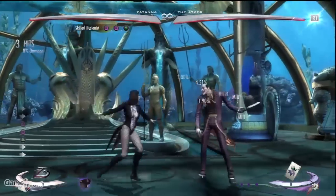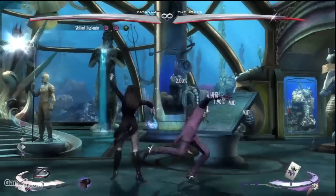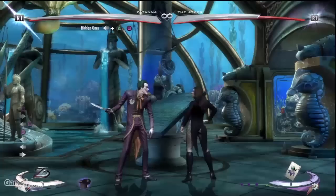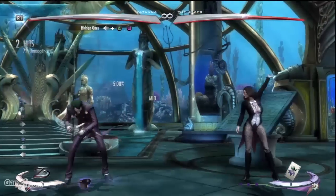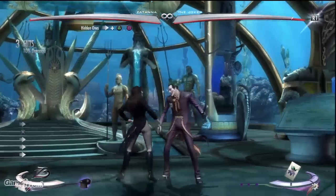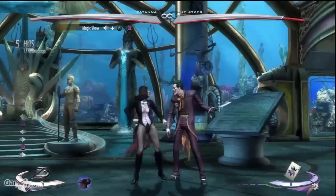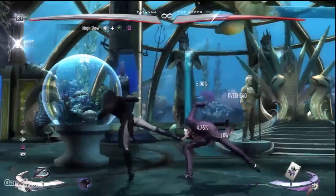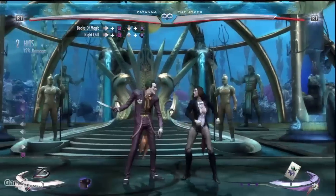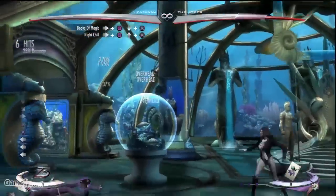Now let's go over some basic combos. Skilled Illusionist: Light, Light, Medium - Zatanna's basic 3-hit combo that links into nearly all of her special moves, also useful for catching opponents in juggles. Hidden Guns: Forward Medium, Light - a great mid-hitting option for initiating combos with a pretty awesome hit advantage. Magic Show: Back Medium, Light - Zatanna's main overhead hitting combo; it's a bit of a slow startup, but you can combo into it easily after landing an aerial medium. Night Chill: Back Light, Up Heavy - a low hitting starter that knocks the enemy into the air for a juggle.